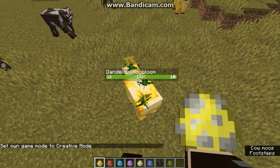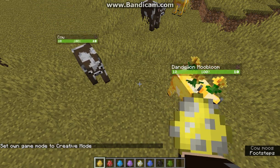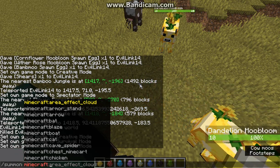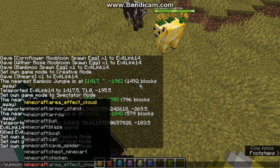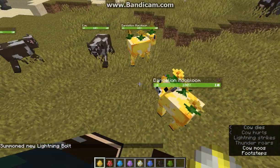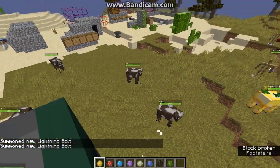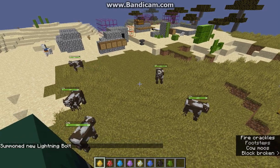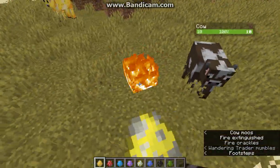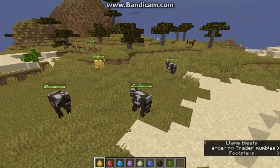I'll try spawning one in and then summoning lightning to see if they switch between one another. Nope, it just puts them on fire unfortunately. So it's not going to be a red-to-brown mushroom situation, or a villager-to-witch situation — it just catches fire.